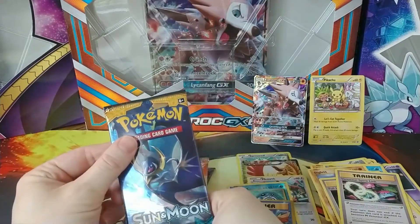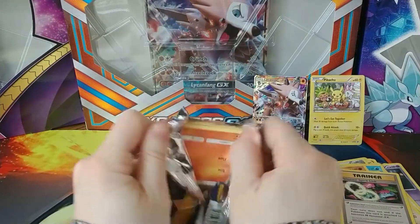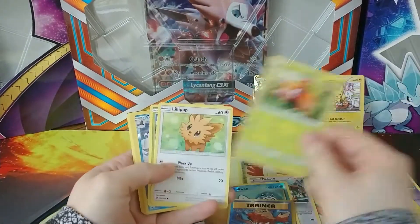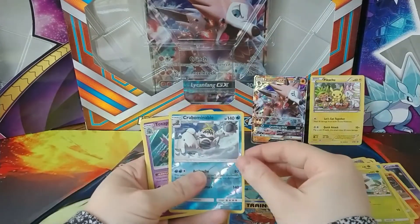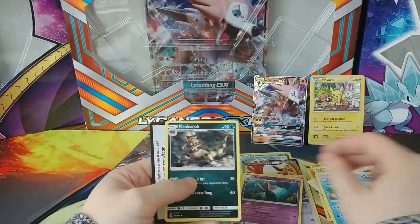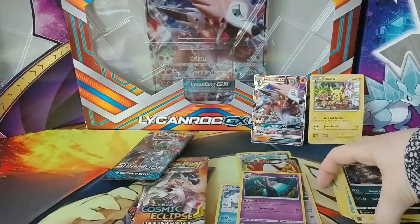So this is the Sun and Moon pack — a little Lunala on the front. Got a Litten, Fomantis, Paras, Lillipup, Bounsweet, Reverse Holo Crabominable, and a Toxapex. Energy, XP Share, Pelipper, and Krookodile — I butchered that name, sorry, crocodile Pokémon — but it's okay.